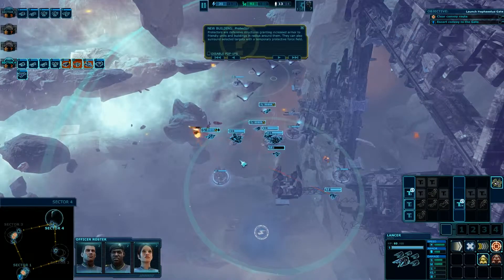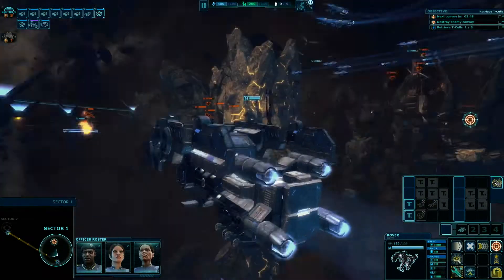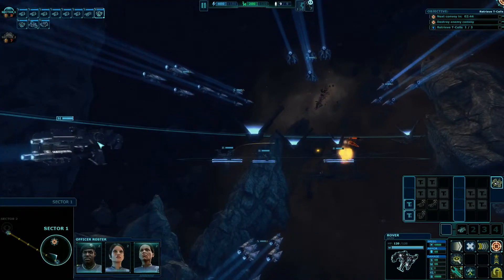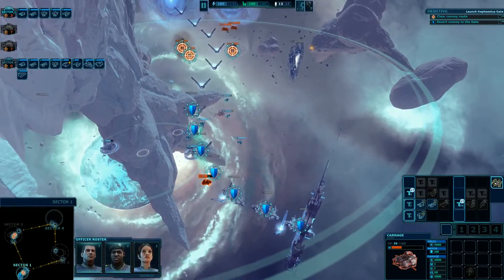The Ulysses II expedition will need to defend itself and its allies from hostiles. Objectives range from regular defense, seek and destroy, capturing ships and installations, to transporting sensitive cargo and pursuing fleeing craft.